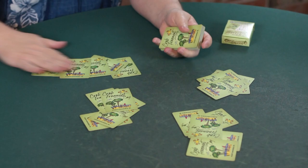With two players, we deal out a hand of ten cards. With any other number of players, we deal out a hand of nine. Every player is going to look at their hand and they're going to pass three cards to the player on their left.